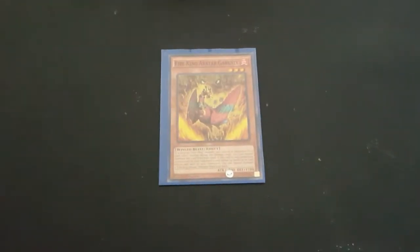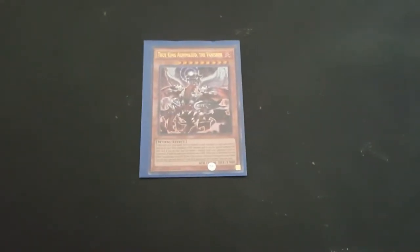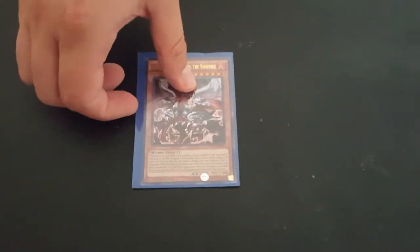We play one of the Little Chicken and one of the Fire True King. You can special summon the Fire True King by destroying two Fire Monsters in your hand or on the field, so that's a really good way to destroy your Fire Kings.